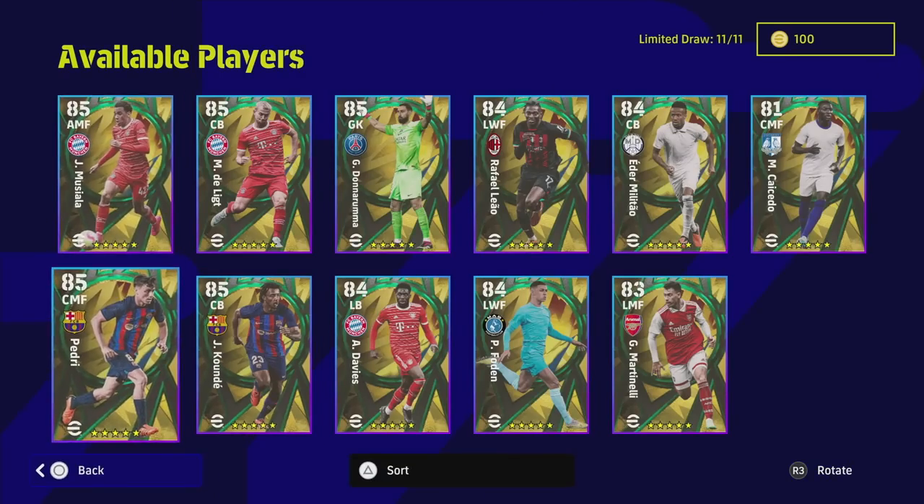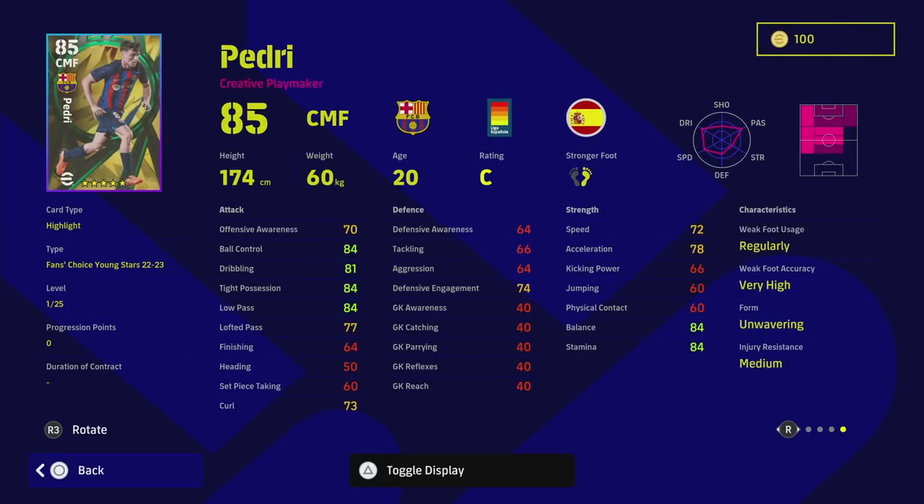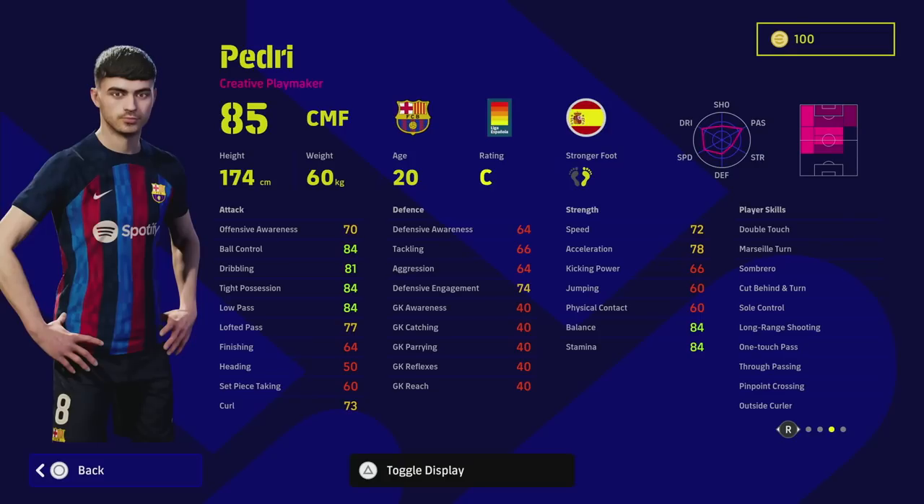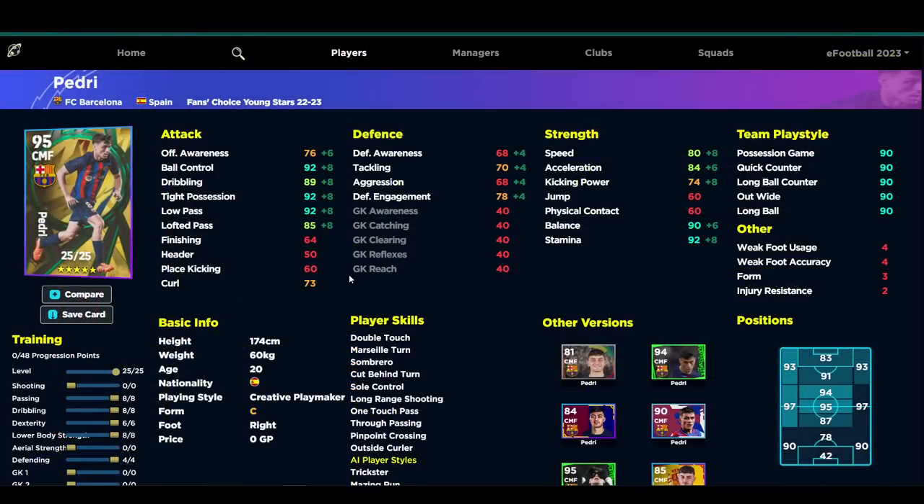Then we have Pedri and Musiala — the two big stars of this pack. Pedri is top five player in the game right now. If you're a super kind of passer who likes to pass the ball around but also run and gun, I think Pedri is the best CMF in the game by a mile. He wins ball back, he's always blocking passing lanes, and he's got excellent player skills: double touch, one touch pass, true pass, and pinpoint crossing. I usually play him left mid or right mid and he still attracts a lot of defensive attention and carves out holes. I'll do a specific training guide — there's an example of training him up to a 95 rated version.